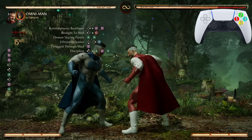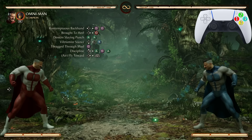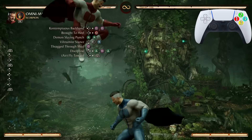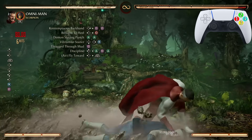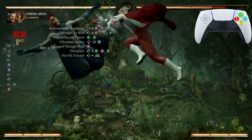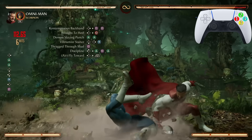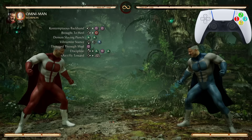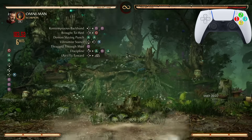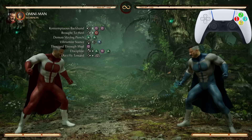After Discipline, we're going into Flatour — just press L2, or LT if you're playing with an Xbox controller, and you'll get that move. From Contemptuous Backhand, we already have 309 damage.